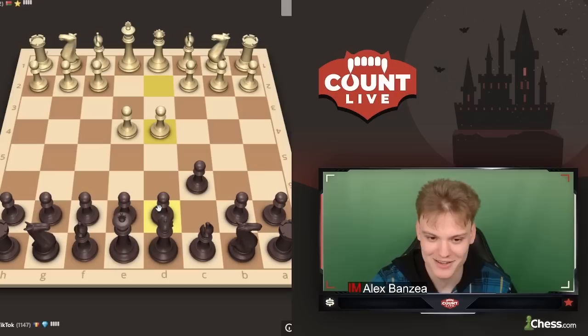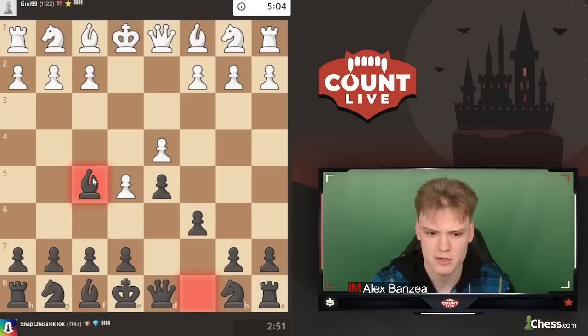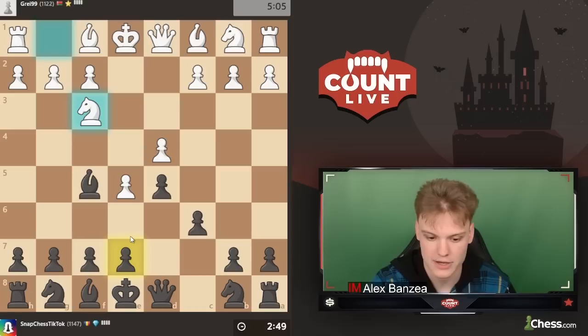We get a game — opponent opens up with e4 and we're going to be playing the Caro-Kann. Against e5, going for the advanced variation, we're going to be playing for the simple line, just going bishop to f5. And I'm really expecting a lot of these players to either go bishop d3 immediately, or play knight f3 and then after e6, go bishop to d3.